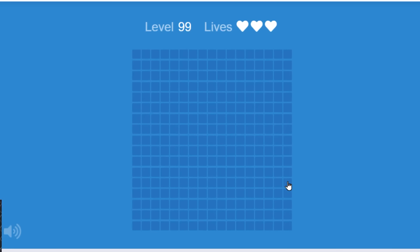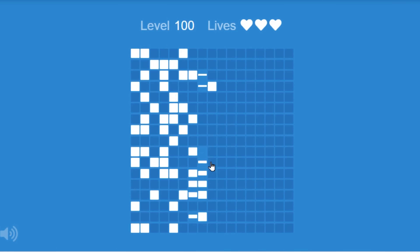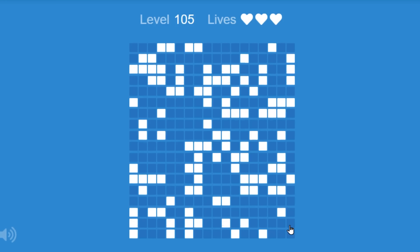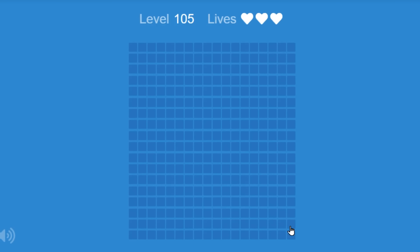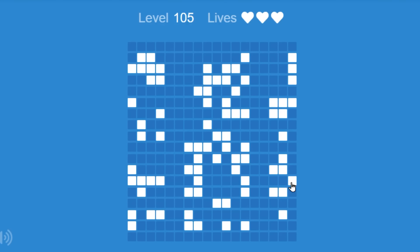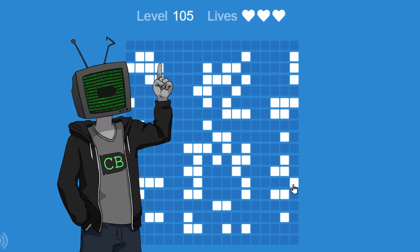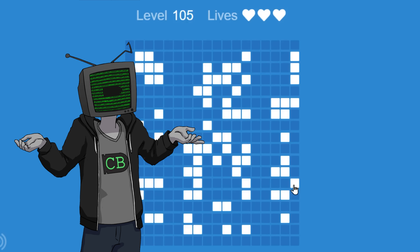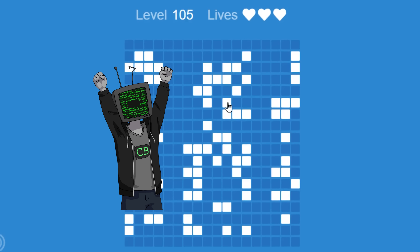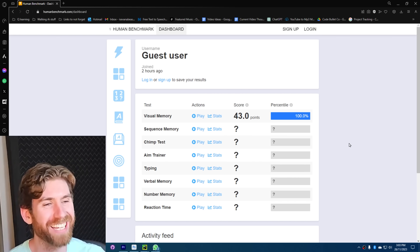99... 100, baby, let's fucking go! Well, 105 is all we get - for some reason it breaks here, I don't know. And honestly I don't fucking care. We did it, we did the thing. Level 100, let's save that score. 100 percentile, baby. Boom, easy.